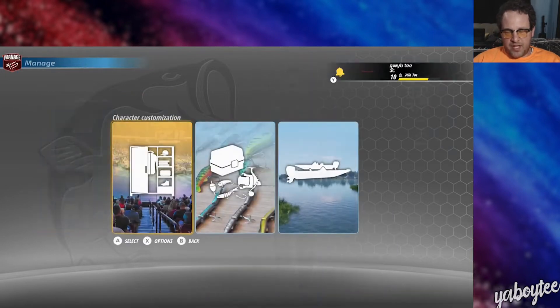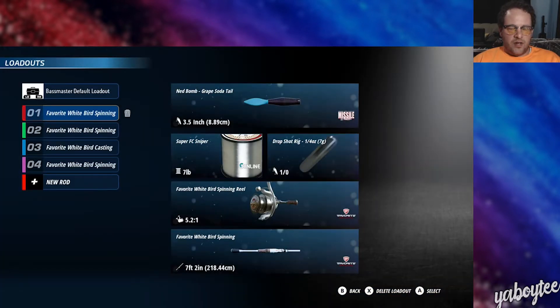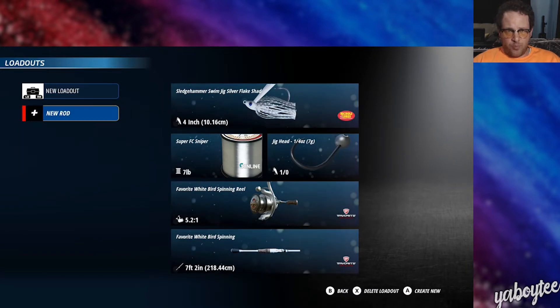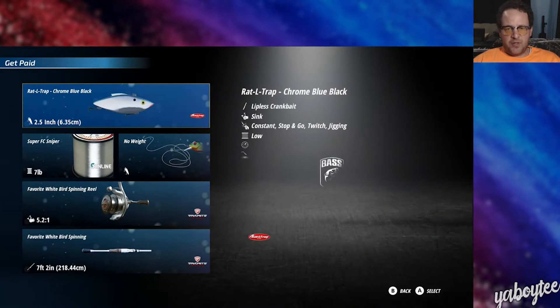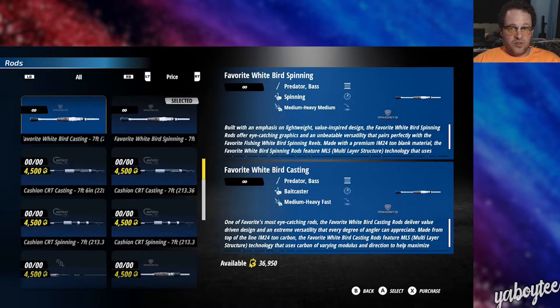There's not a whole lot of options for character customization, but you don't need it. The main stuff is the loadouts — that's your rod, your reels, your lures, and all that kind of stuff. The game comes with some pre-made ones, but you can make your own. I made my own, I call it 'Get Paid,' because that's what happens when I use that gear. So you set up your rod, your reel, your line, your lure — as far as your rig — and then the lure itself.